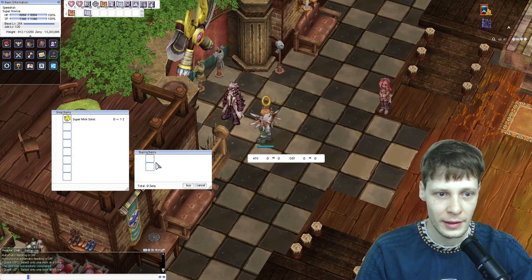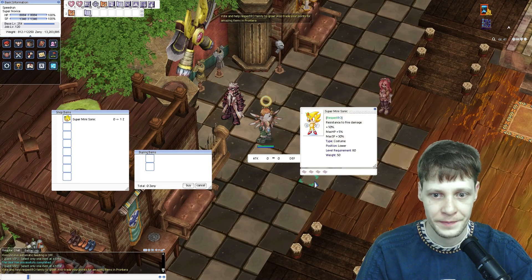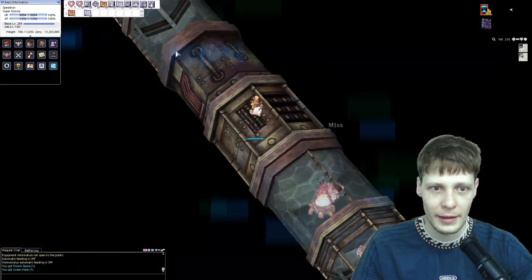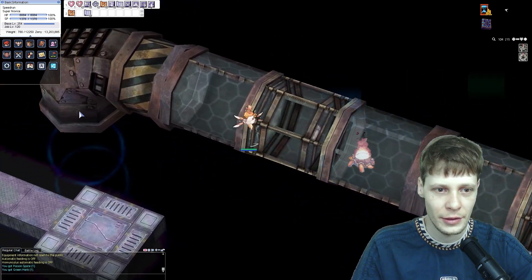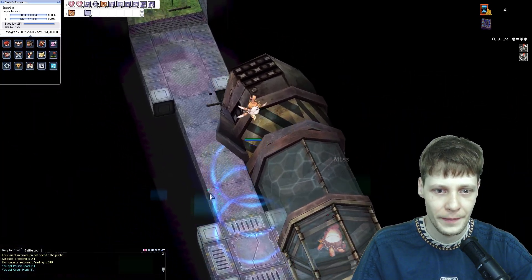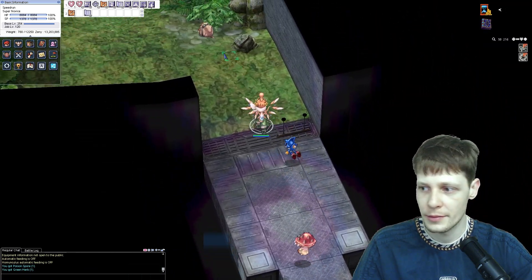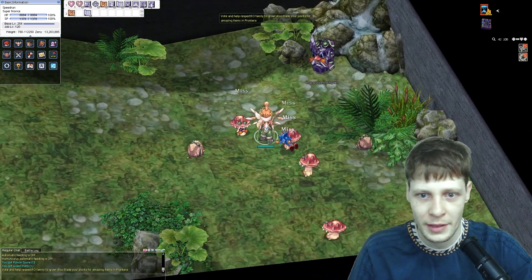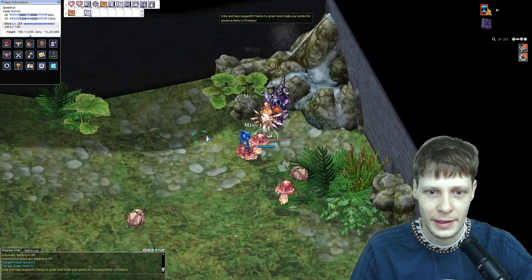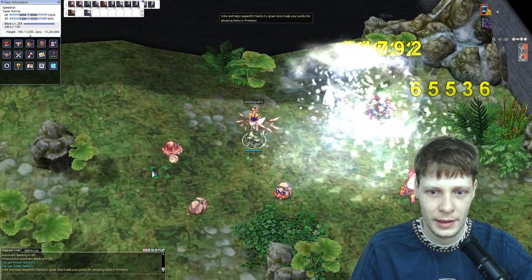Now I'm going to continue with the rest of the showcase and go all the way to the end so I can show you the MVP. Here you also have the Brainwashed Megalith - he's quite weak though - and they can all drop the cards from regular mobs.